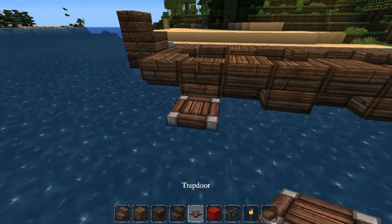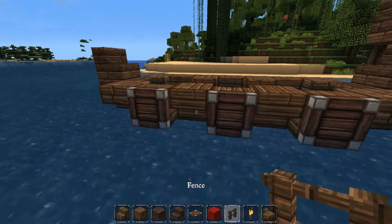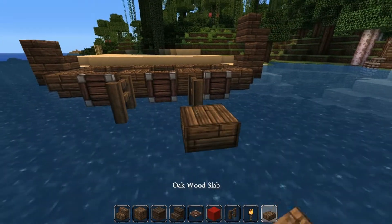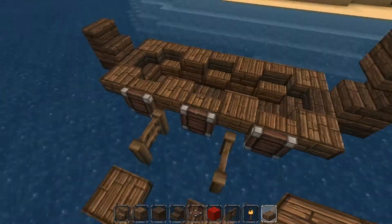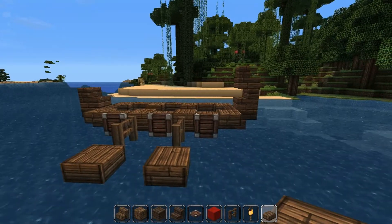Now we're going to take our trapdoors and add them on these three blocks like this. We're then going to take fences and go one, two and then a half slab on the end like this. These shields are going to be like protective shields and these are meant to be oars, so that gives off a nice little feature.